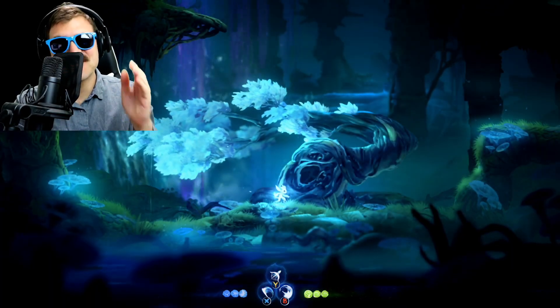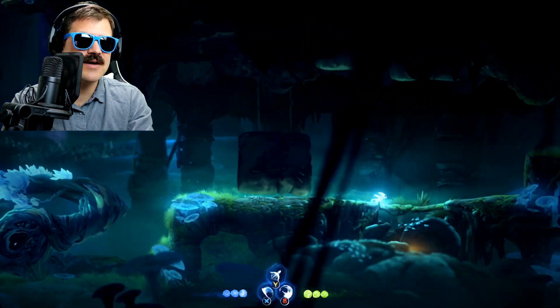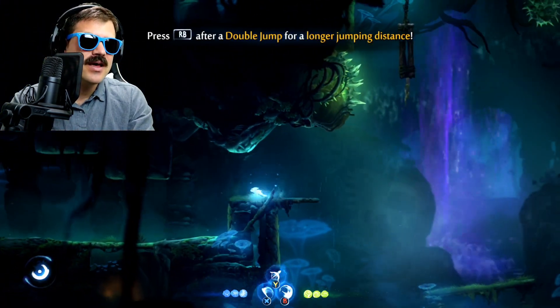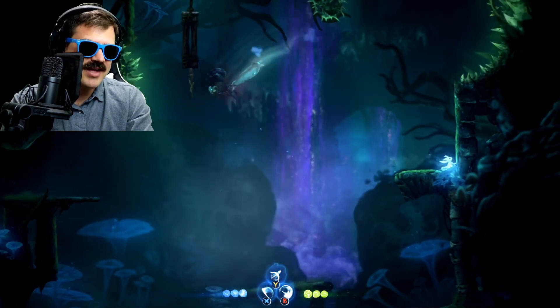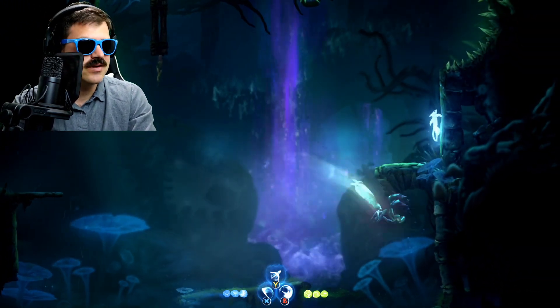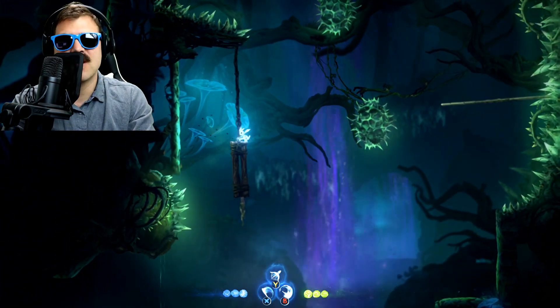Hey, how you doing today? My name is Relya, and thank you so much for stopping by. Today we're playing Ori and the Will of the Wisps, and I'm gonna show you how to find the dash ability. It's great because it makes you a lot faster. It also helps you clear large gaps. It's a really good one — I just love the speed and mobility, so you're gonna want to stick around for this one.